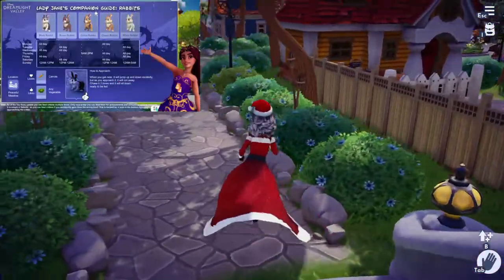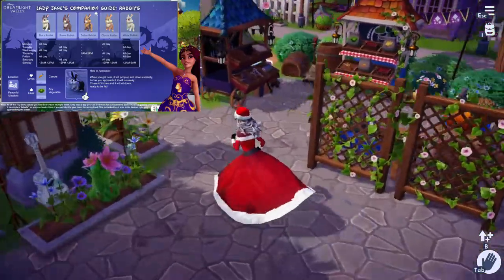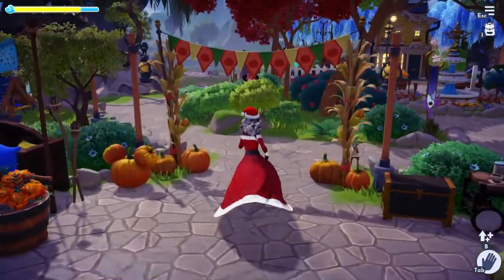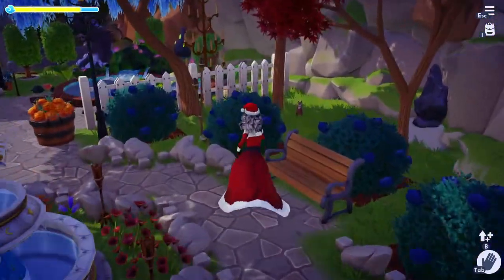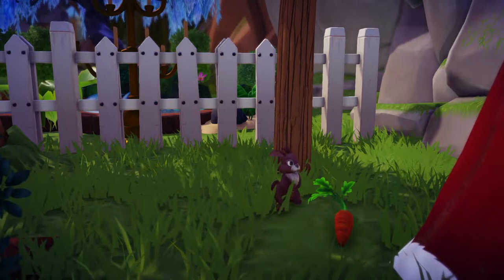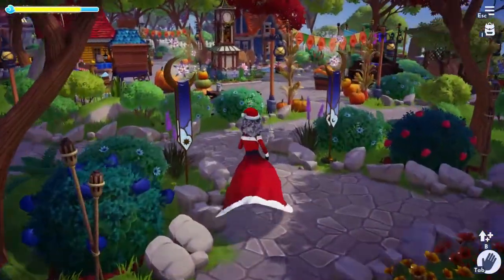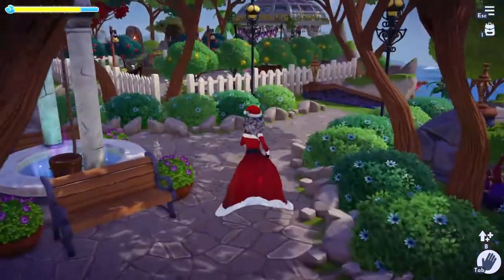Let's find a rabbit. The rabbit is very excited to see you — it will jump up and down and then run away because it's not quite sure what it wants. Do this three times, just follow it as it runs away, and after the third time it'll be ready to get fed. The rabbit's favorite food is carrots. I'm not getting motif bags anymore since I've got all the motifs, so I'm just getting dreamlight shards at this point.